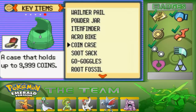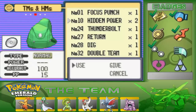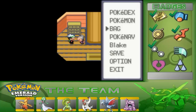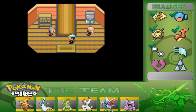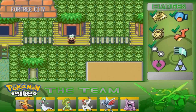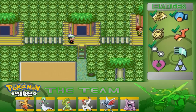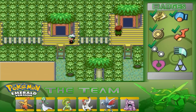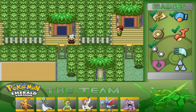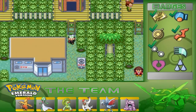Hidden Power is listed as a Normal type, but it can actually be any type depending on your Pokemon's IVs. IVs max at 31. If all stats — HP, Attack, Speed, Special Attack, Special Defense — are all 31, you'll get Hidden Power Dark with a power of 70. I checked that on Pokemon Online!